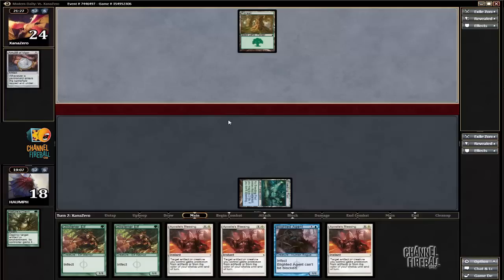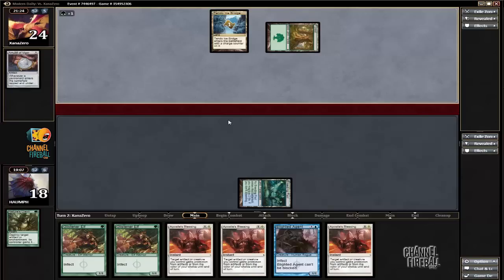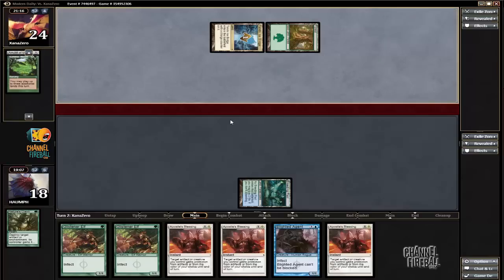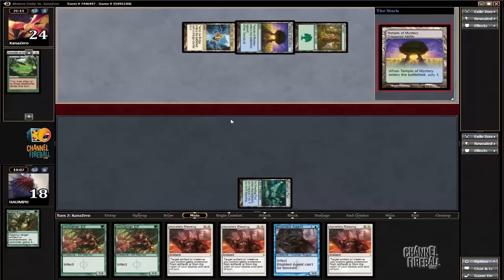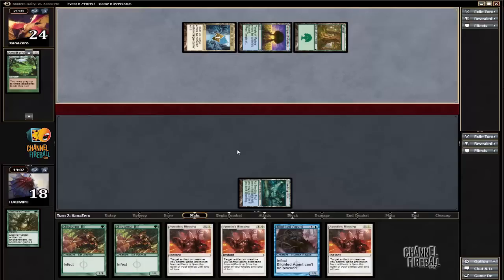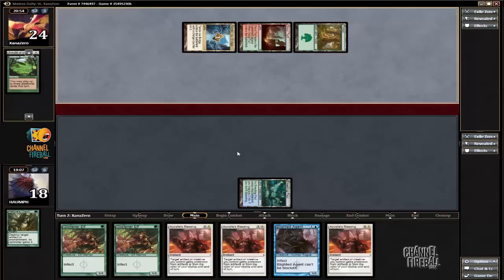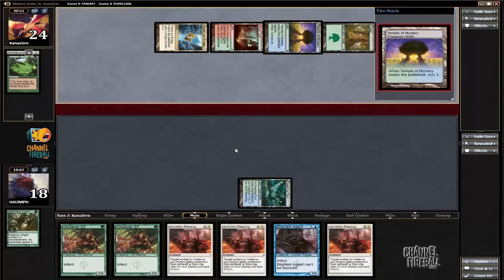I don't care if he's at 24 life. I guess he can still just cast a Summer Bloom and then just play a bunch of bounce lands and then a Primeval Titan. I think that's good for us, actually. I don't know. That was a good Summer Bloom.